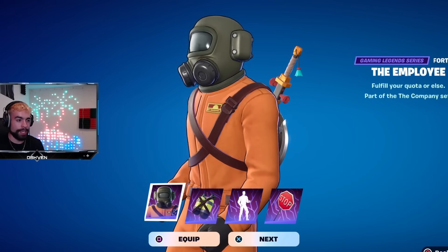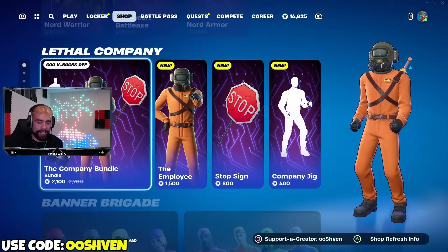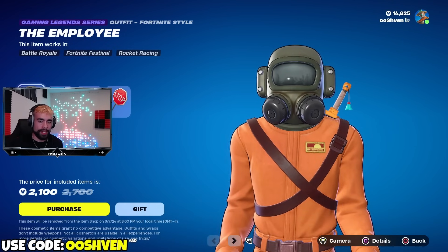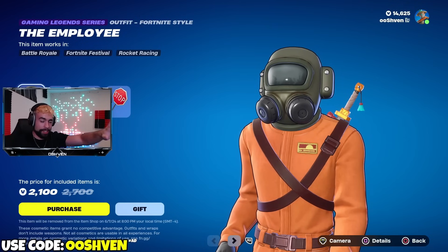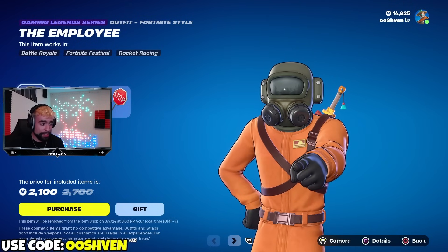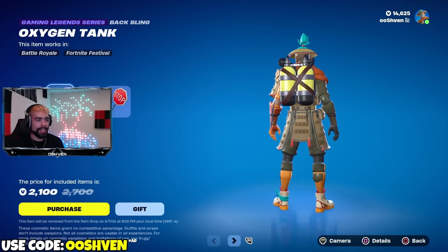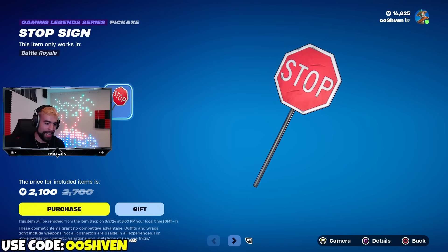The brand new Lethal Company skin is officially in Fortnite today - not just the skin, the entire bundle as you can see here on screen. During this video I'll be explaining how you can have a chance of getting the skin for free, so make sure you stay tuned. It comes with the employee skin, the oxygen tank back bling, the company jig, and also the pickaxe.